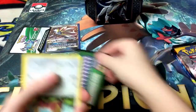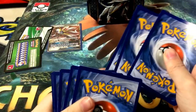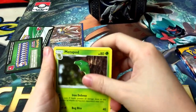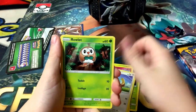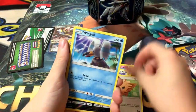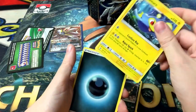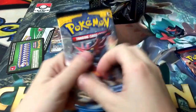I forgot the card trick — I think it was one, two, three to the front. Anyway, we have Metapod, Pokemon Catcher, Granbull, Yungoose, Ralts, Cosmog, Lillipup, Wingull, Krokorok, and a Lanturn with a Dark Energy.